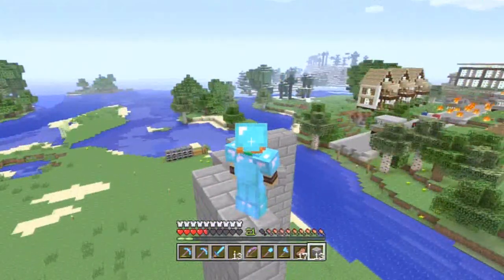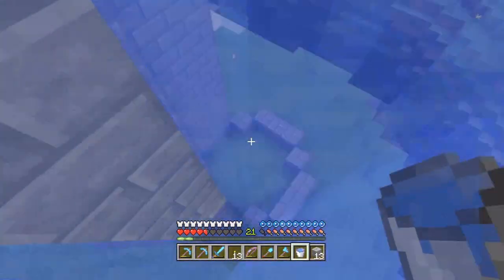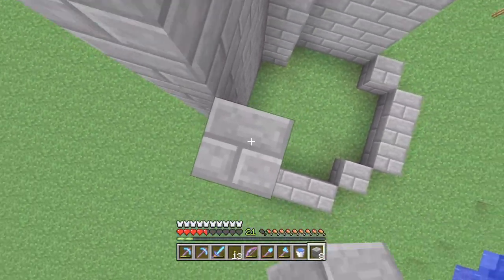I actually got a Silk Touch during the live stream — I ended up getting to level 30 and enchanted it. I don't know if it was the last episode or the episode before, but I left the game on peaceful from my creative world instead of switching it back to normal, so that's why the mob spawner wasn't working. A little derpy on my part, but these things happen. I can't keep dropping like that — I have water though. Water, show me the money. Oh no, I almost didn't pick up the source block — that would have been bad.